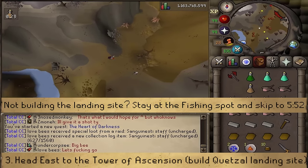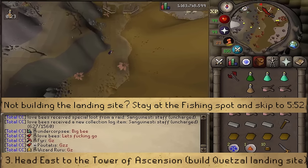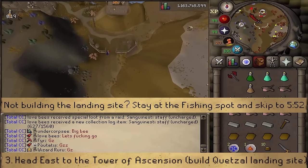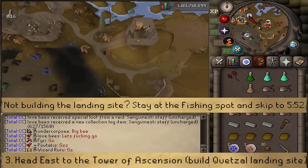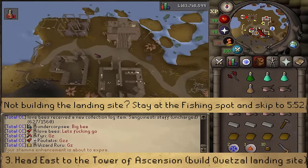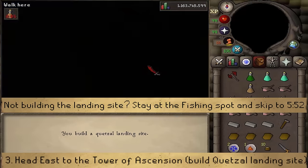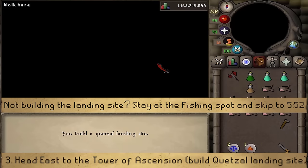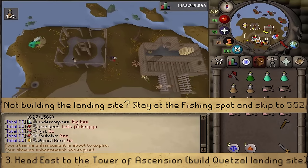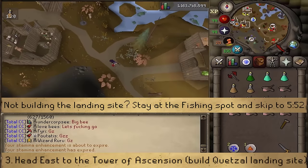From the river source, if you have Quetzal feed, it's time to build the new landing site. Head north into the small valley to the overlook, go to the northwestern corner just northwest of the furnace and general store, and build the landing site. Once built, make your way back to the river source and fishing sign.